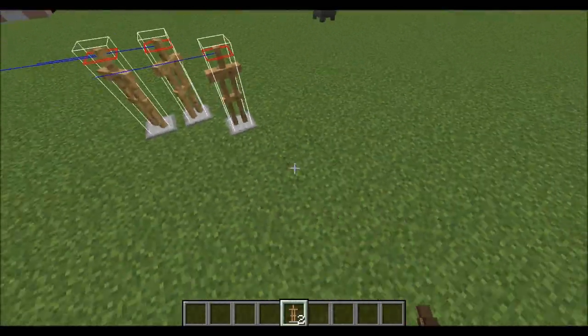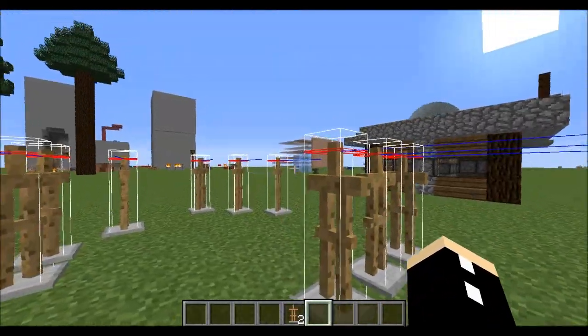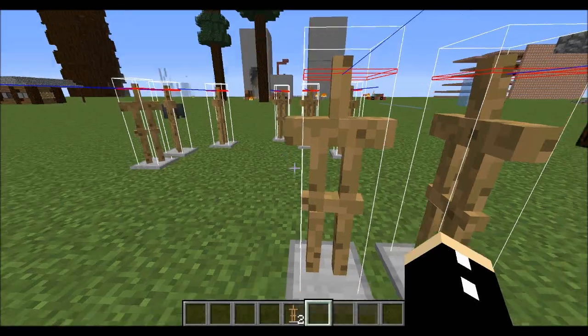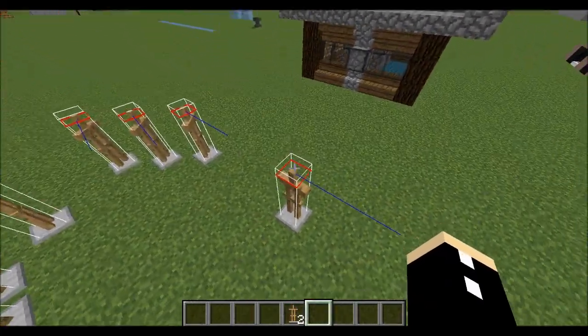Apparently they're all facing the same way for some reason. But you can also see where their head is and this white stuff is their hitbox. So even if I kind of hit next to it, you can see that it still hits it even though I'm not really directly hitting it, because the texture doesn't really matter.